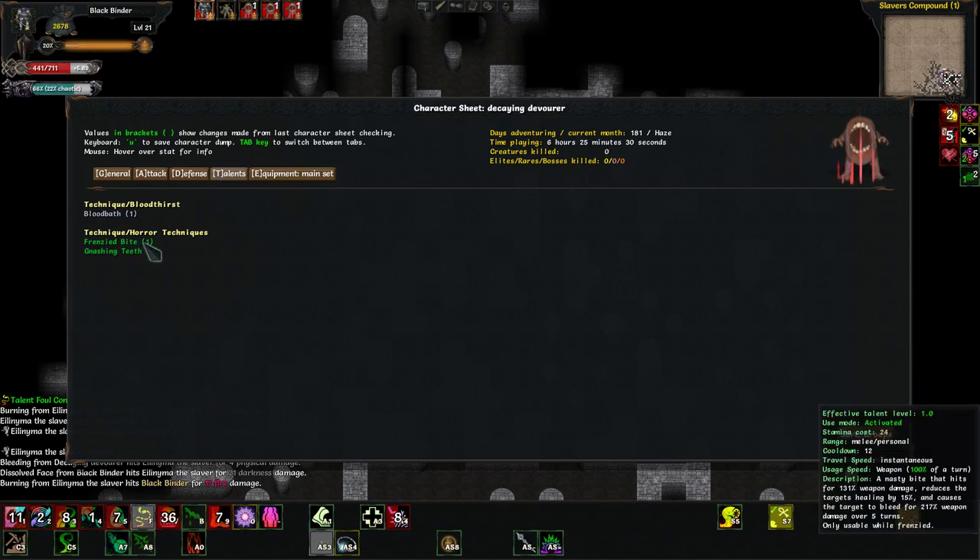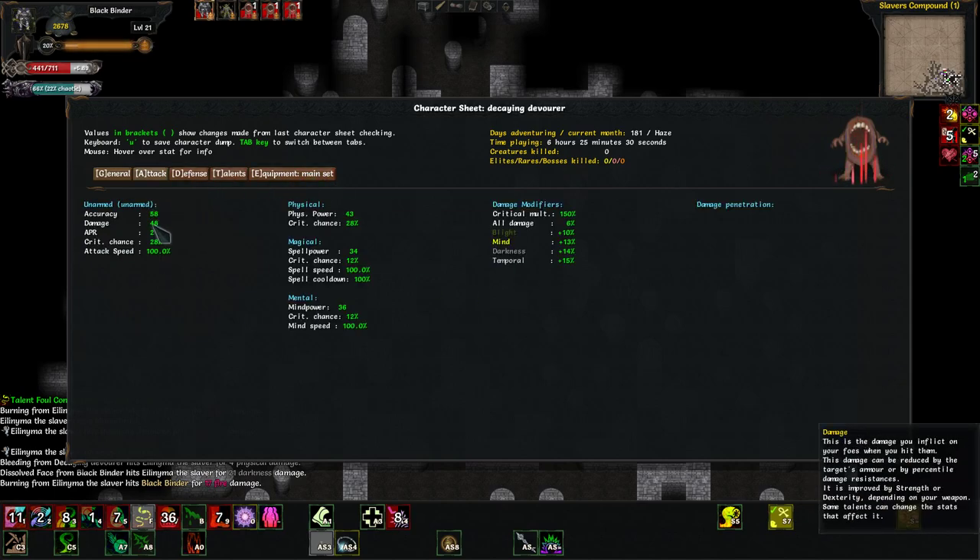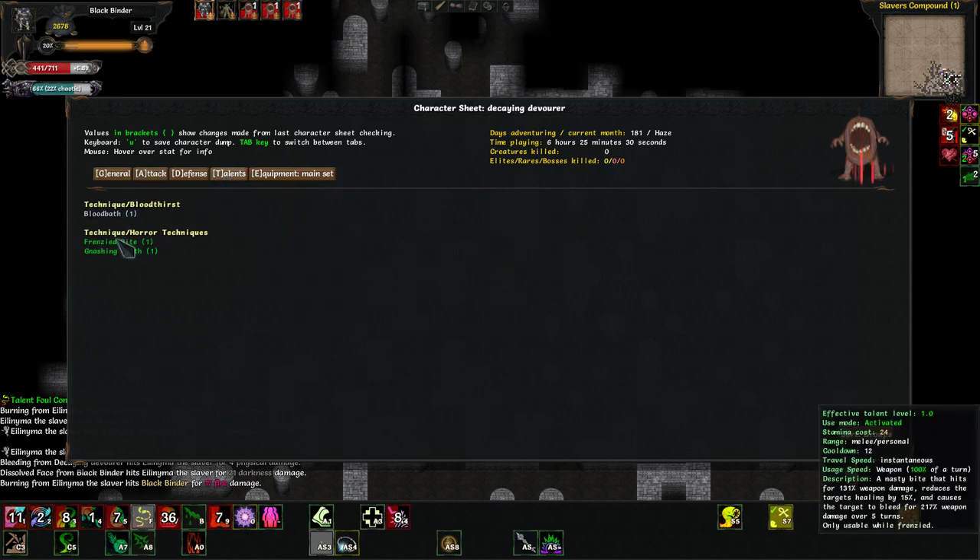Frenzied Bite — a nasty bite that hits for 131% weapon damage, reduces the target's healing by 15%, and causes the target to bleed for 217% weapon damage over 5 turns. Those look like high percentages, but he only does 48 damage, so...